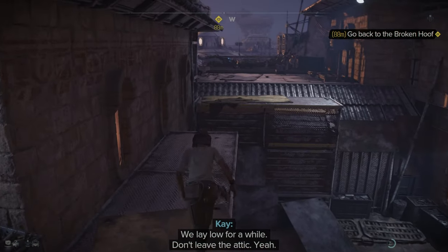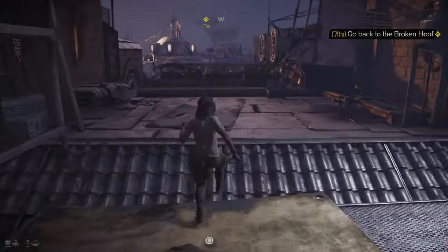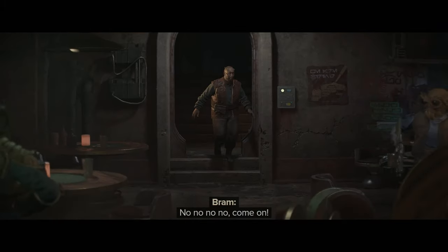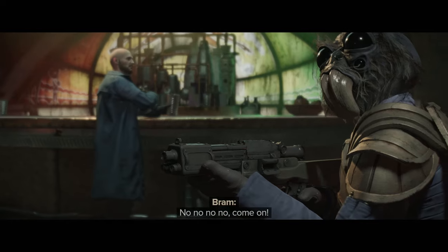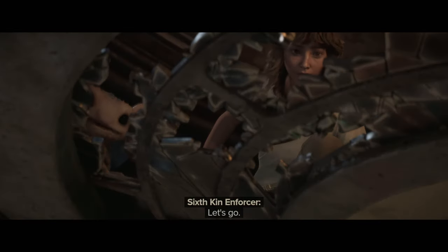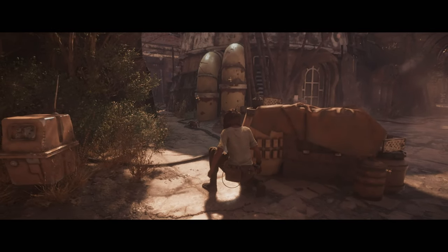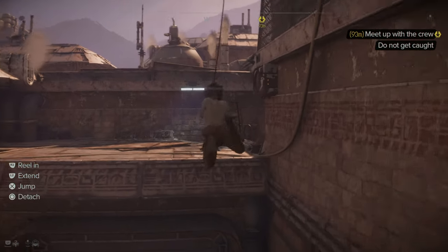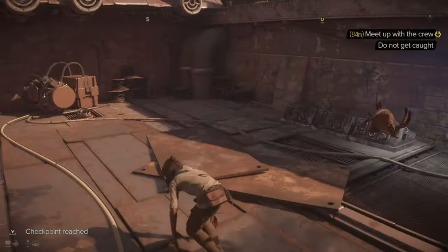We lay low for a while and don't leave the attic. Then we get out and head back home. Unfortunately they followed me back, blasted up the bar, and shot my good friend Bram in the leg — thankfully he's okay. We have to do a bit of sneaking, with rooftop parkour and grappling to escape.